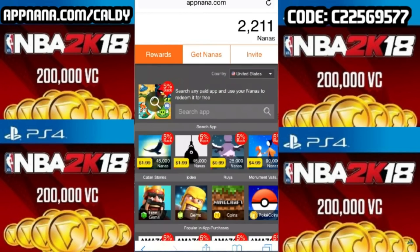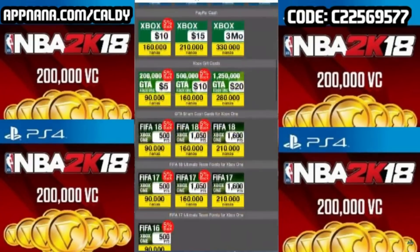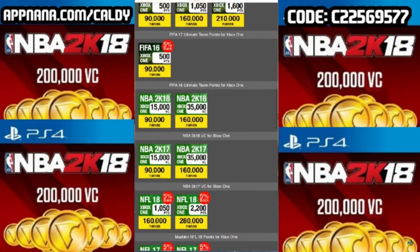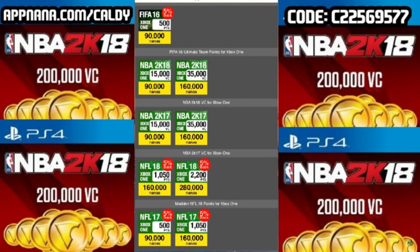Real quick, let's check out the rewards here. We have all sorts of stuff — Amazon cards, iTunes cards, PayPal, Xbox, PSN. You guys can see right here you could use the Xbox cards or the PSN to get VC, or you could just get it off the app right here. 160,000 nanas for 35,000 VC — not too bad. That's pretty good.